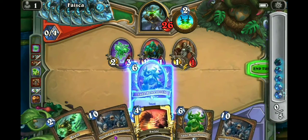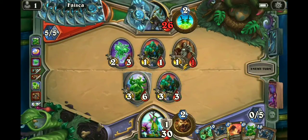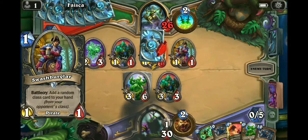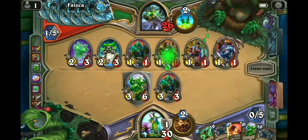I think I will coin out the behemoth — I don't want to get too ahead on board. We can still draw into Innervate or something like that to boost us into Ultimate Infestation. Yeah, I think I shouldn't have kept it in the opener — probably would have been better just to get into it in a different way.